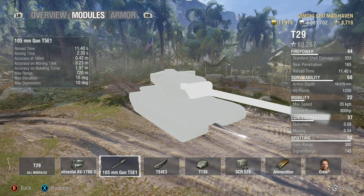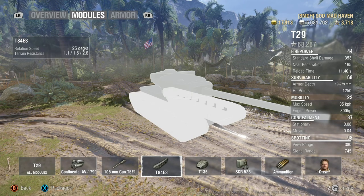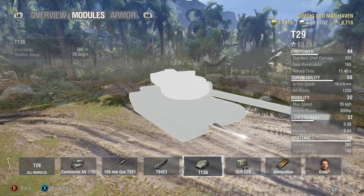It's got a 105mm gun when fully upgraded: 11.4 seconds reload, 2.3 aim time, 0.42 gun dispersion. The main benefit of the tank is 10 degrees of max gun depression along with the thick turret armor and 15 degrees of elevation. Your traverse speed is 25 degrees, 1.1 on hard, 1.5 on medium, 2.6 on soft terrain — you're going to feel it on soft. View range at 380. Inside tier 7, you're capable of sacrificing coated optics depending on how good your crew is.